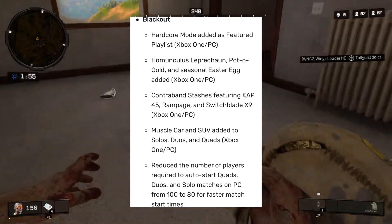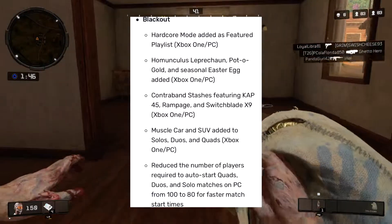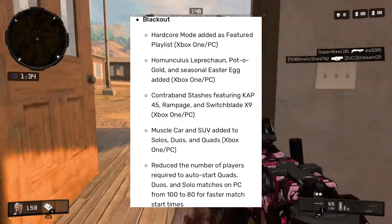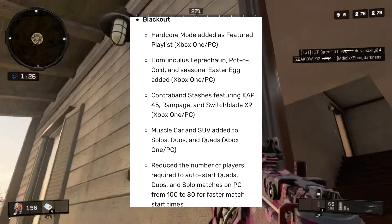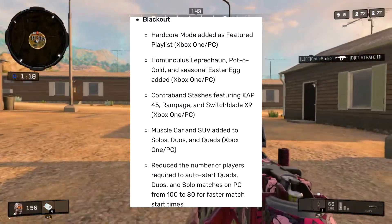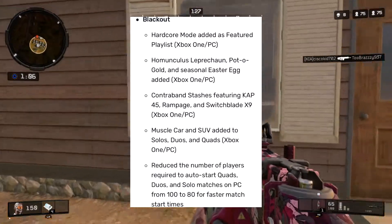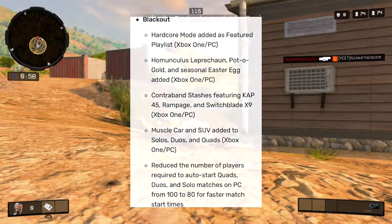They have reduced the number of players required to auto-start Quads, Duos, and Solo matches on PC from 100 to 80 for faster match start times. So instead of waiting for 100 players in the lobby, you'll now only need 80, which is really nice for getting into games faster. They've also decided to keep Hot Pursuit on all consoles and PC, so that will just continue across all platforms.